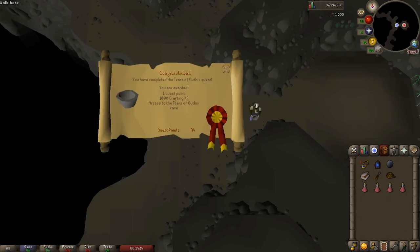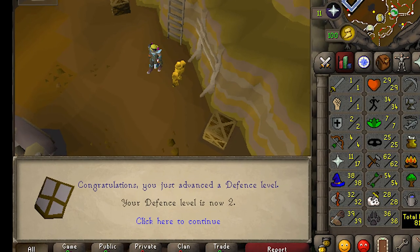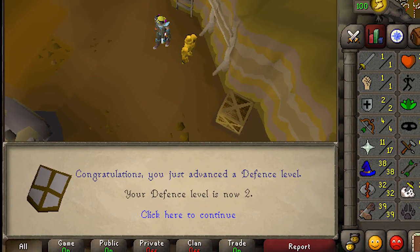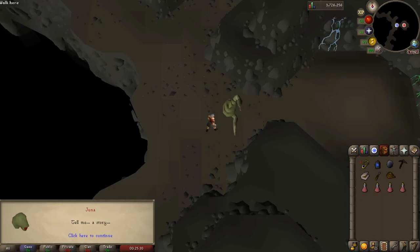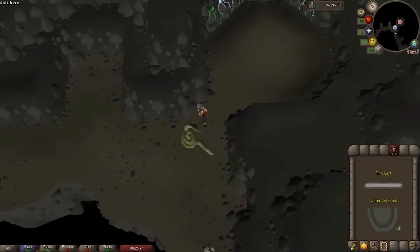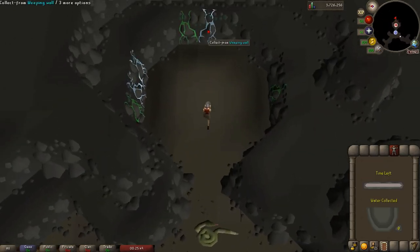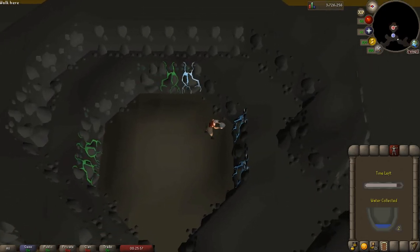Now you can go ahead and do the Tears of Guthix minigame. Note that it gives you experience in your lowest unlocked level skill. If you're any sort of pure or an account where you don't want to level up your lowest skill, stay out of this cave. Otherwise, make sure you unequip your weapon and shield slots, then talk to Juna and tell her a story and she'll let you in. You just want to click on the blue waterfalls to get the tears and avoid the green waterfalls, which will deplete the tears in your bowl. The amount of time you can spend in the cave is based on the number of quest points you have.